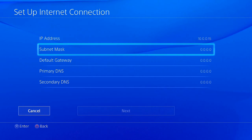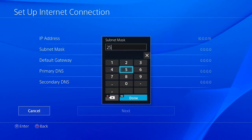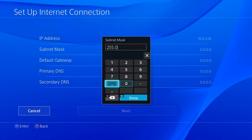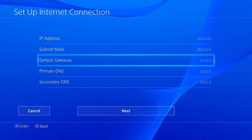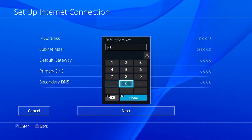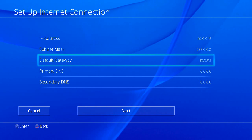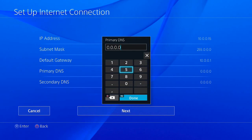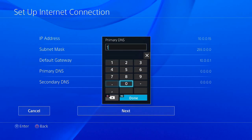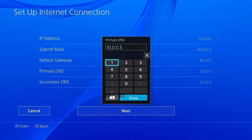The point is your PlayStation is going to get that IP address every time it connects. You're going to have the exact same subnet mask as what you wrote down. For your default gateway, it's going to be exactly the same as well — so 10.0.0.1, that's your router. Same thing for primary DNS — where do I get my internet from? Usually this is the exact same address as your router, so 10.0.0.1.